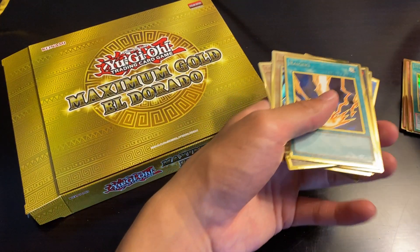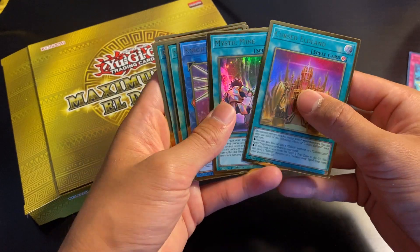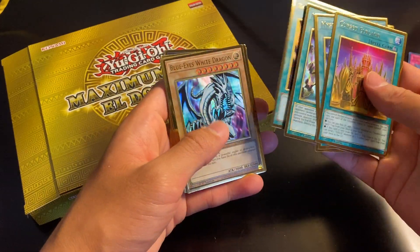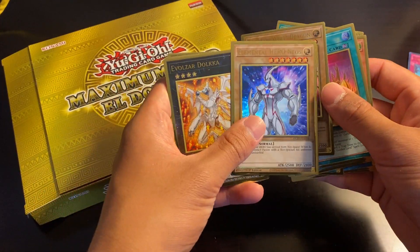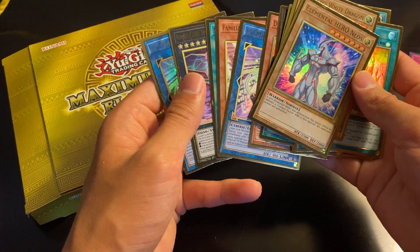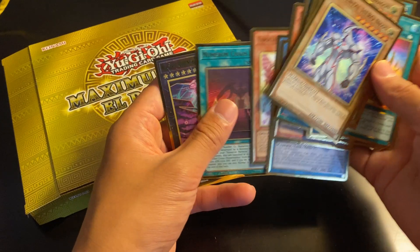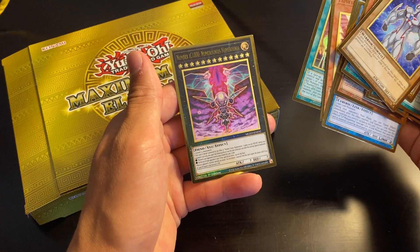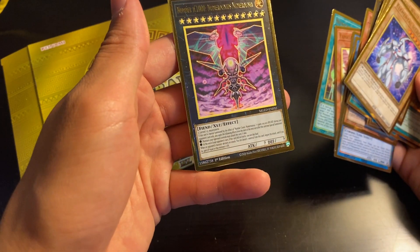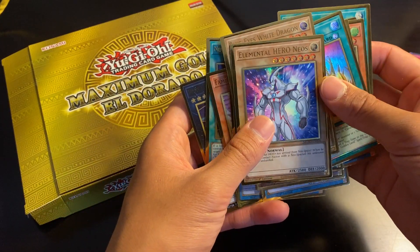Overall we did pretty well. Let me go over our premium gold pulls: Cursed Eldland, Mystic Mine, Unicorn, another Mystic Mine, Moonlit Chill, Cipher Gear Gamma, Raigeki, Blue Eyes White Dragon, Elemental Hero Neos, Evil Zardulka, Destiny Hero Plasma, IP Masquerina times two, Familiar Possessed Alina, Number 1 Chaos Ritual, and Number C1000 Numeronius. I don't really know much about the Numbers to be honest — I haven't finished Zexal yet. Somebody tell me in the comments below. I should probably watch that and finish it off.